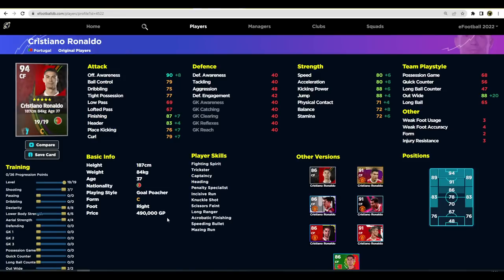Speaking of Cristiano, he's available for 490,000 GP. Ronaldo is scoring goals all over the place in eFootball and a lot of people are using him at the moment. His standard form doesn't seem to be much of an issue — 87 finishing, 90 offensive awareness, 80 speed, 80 acceleration, 88 jump, 88 kicking power. He is the complete forward in my opinion, perfect for anyone learning the game. You don't have to rely on blistering Mbappe-type speed — just play him similarly to Lewandowski, shooting on sight and bringing others into the game. He's double the price of Vlahovic but half the price of Lewandowski. It's Ronaldo — you have to have him in your squad if you've got the money.